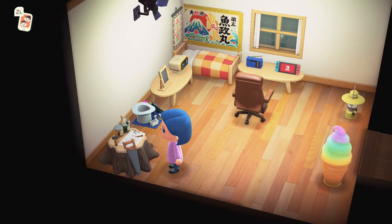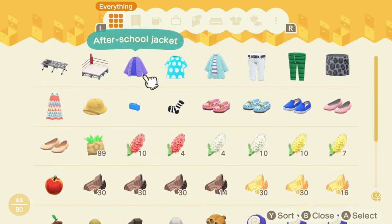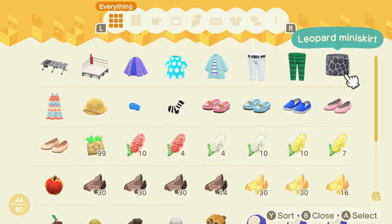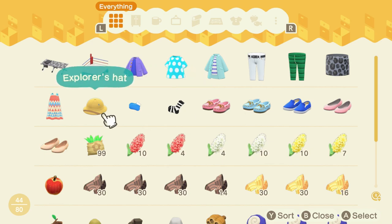Over here is my crafting bench — what's nice is I can access my storage at any time and get the supplies I need. I went a little shopping at a friend's place, got some things from a wisp, and got a lot of other stuff from someone's house.